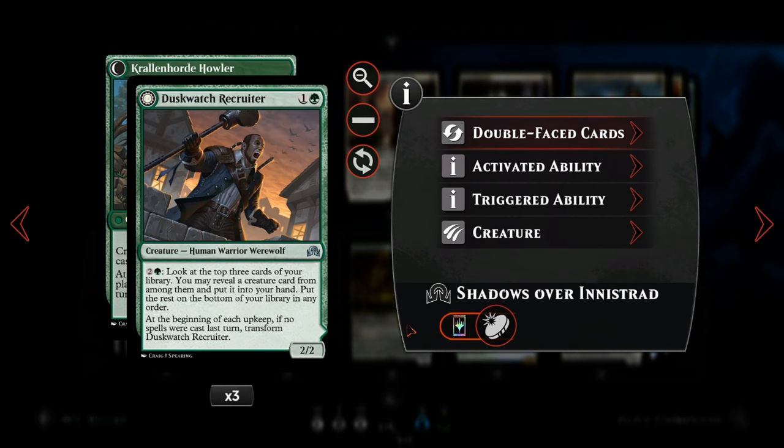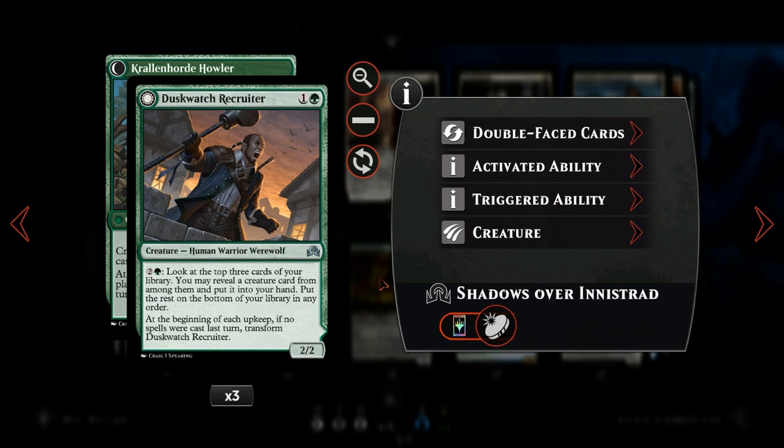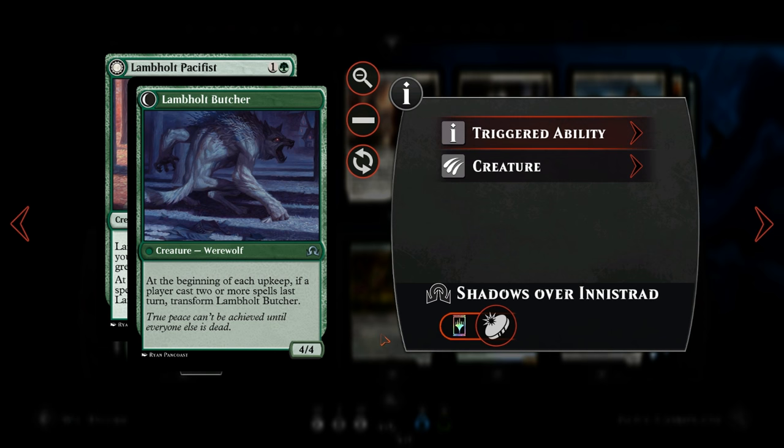We also have some werewolves, and werewolves play pretty nicely with all those instant speed creatures since that allows us to not play anything during our turn, which will transform the werewolves. Then during the opponent's turn we can still play out our instant speed creatures or counterspells, getting the full benefit of the werewolves transforming. The Duskwatch Recruiter's front side is pretty awesome as well, giving us card advantage looking for more creatures. We also have Lambholt Pacifist, which we really want to transform — otherwise she can't attack, but once transformed we get a 4/4 for just 2 mana, which is great.